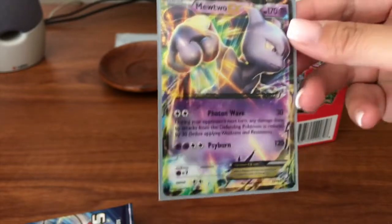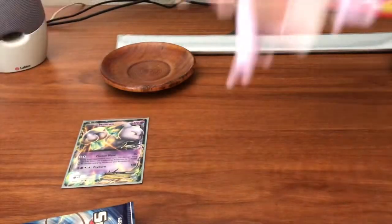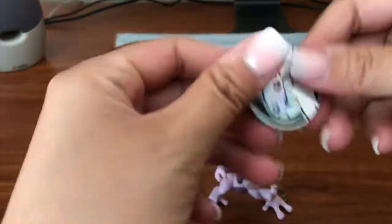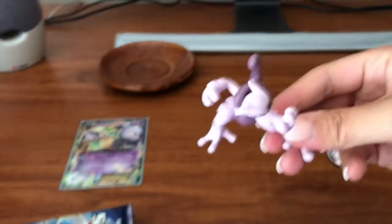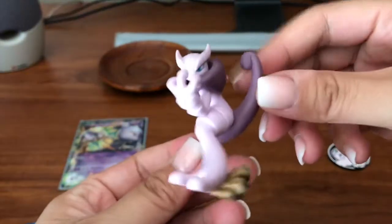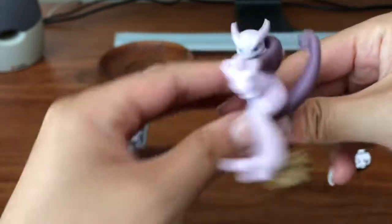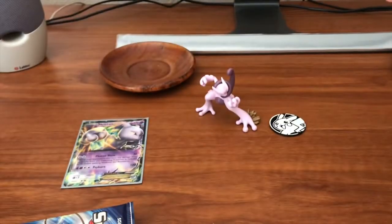We have our sleeve — it has a gray background which I'm not the biggest fan of, but it's free so that's cool. We have a figure, an eight figure, and a coin. Of course we got our Pikachu coin, yay! And then we have our Mewtwo figure, very cool. We're gonna put these guys in the back.